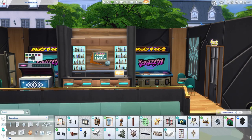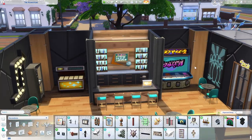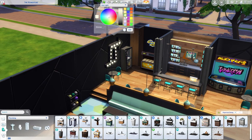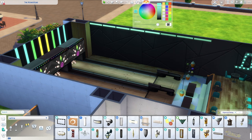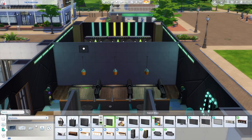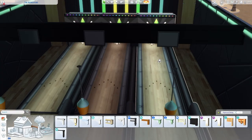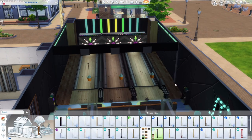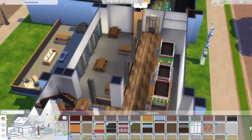I initially had two arcade systems flanking the bar, but I didn't like how symmetrical it looked, and since we still only have one type of arcade game, I swapped one out for a jukebox instead. After getting the colors and main decor sorted, I changed up the lighting to really set the mood — added a bunch of colored lights and turned the brightness way down. This process was made much better by using Twisted Mexi's Better Build Buy mod, which allows you to do more customization with your lights and change them in build mode. It's especially helpful for lots like this where you want to set up mood lighting. I'll link the mod in the video description — it's definitely an essential in my game.